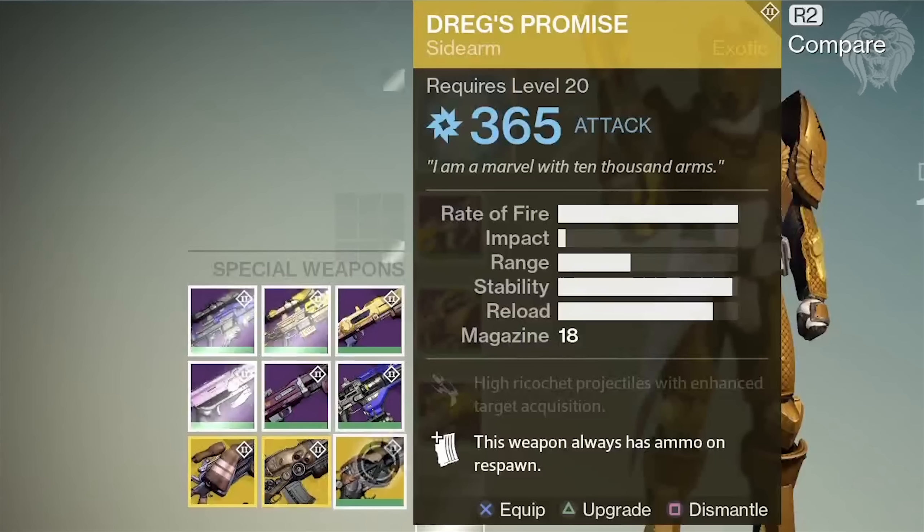We can also see a guardian using a strange pike-looking vehicle, which might be new, and another shot showing a new sniper rifle that appears to be from the Queen's arsenal based on its blue color scheme.